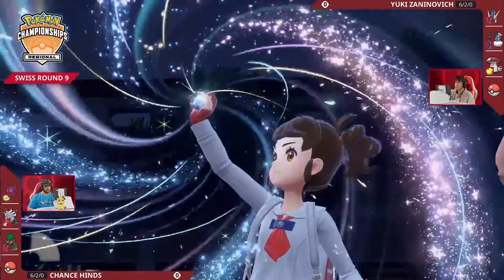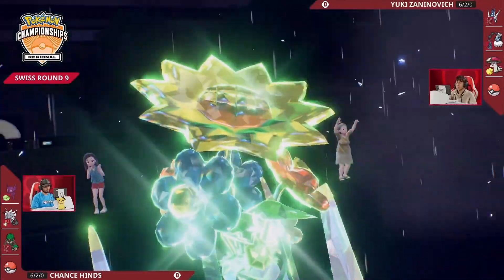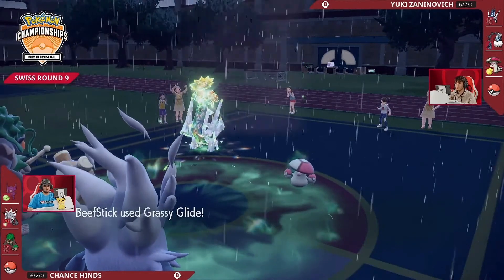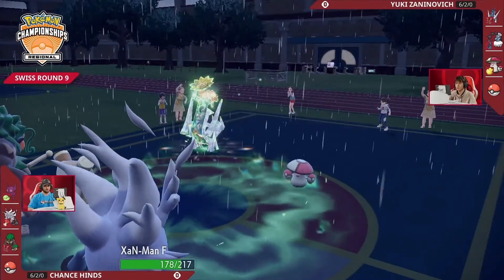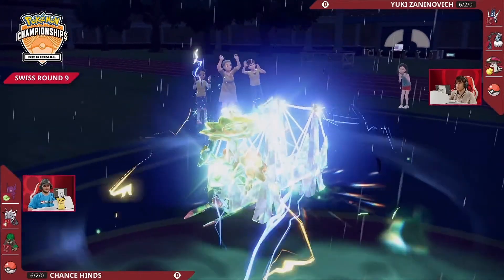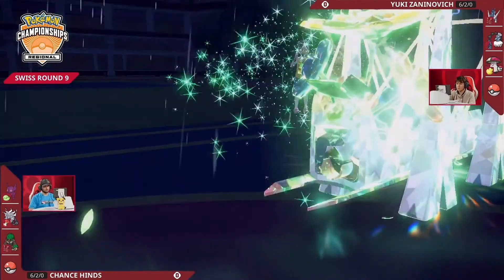Chance is powering up his own Annihilape with a Grassy Glide. Archaludon will Terastallize into a Grass-type right now, wanting to shake off its weakness to a potential Drain Punch from Annihilape. But Chance is really using the Grassy Glide to give boosts to Annihilape's Rage Fist attack. And here is yet another Bulk Up — now three stages of increased attack and defense. Archaludon goes for another Electro Shot, now at three stages of increased special attack.